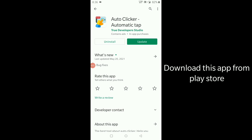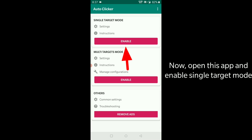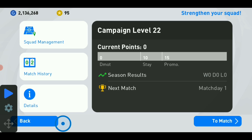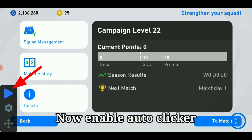Download this app from the Google Play Store. Open the app and enable Single Target Mode. Then open PES Mobile and follow what I'm doing. Set the Auto Clicker target in this manner, then enable Auto Clicker.